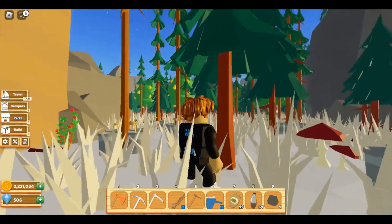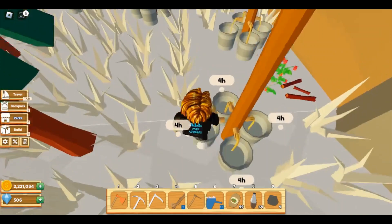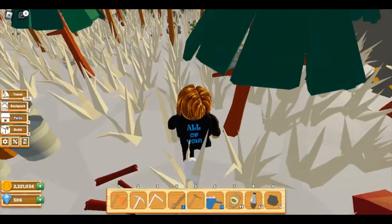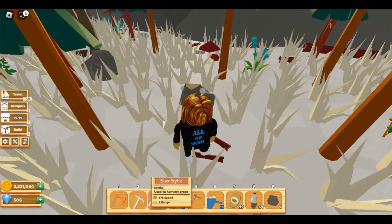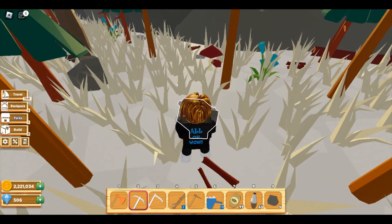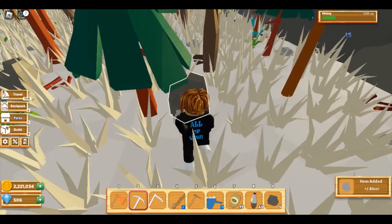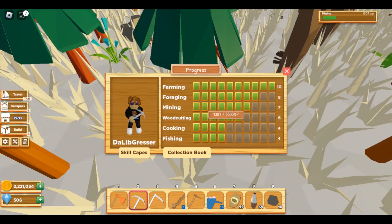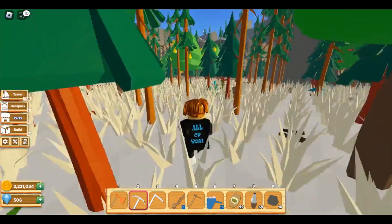Let's see if we can tap these ones - we can. They're all empty and ready to go for another four hours. I can also break the boulders and rocks because I have a silver pickaxe since I'm at level seven mining.